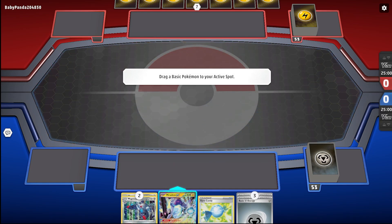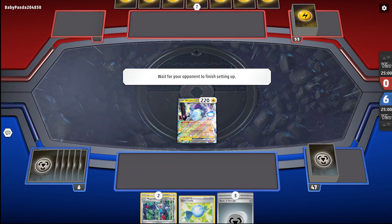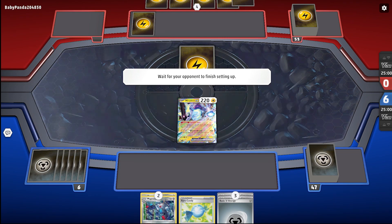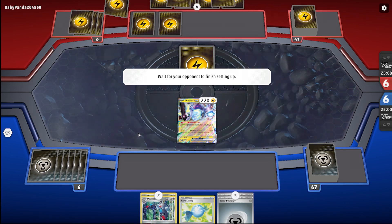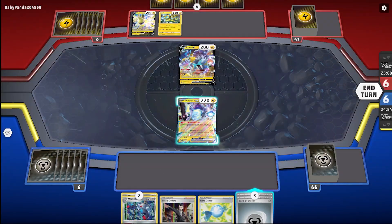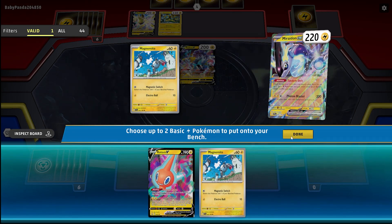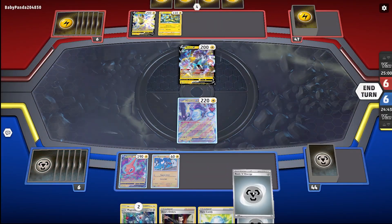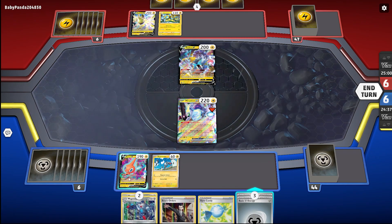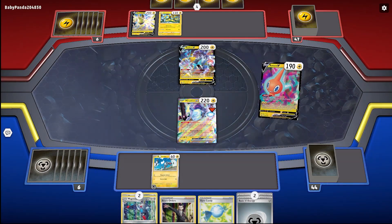Boom boom boom — Rare Candy and Magnezone! I think I can search for two Magnemites, then I should be fine. He's got a Raichu, Lost his orders. I'm going to use Tandem Unit to find a Rotom and a Magnemite. I'll attach — I haven't got any electric energy so I'm not sure attaching energy is a good idea, but I think I might attach one to my Magnemite and then just Instant Charge.